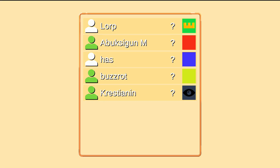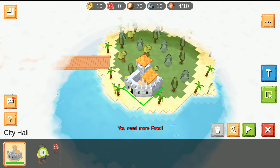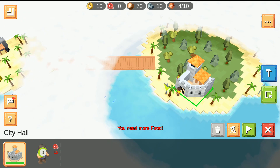Welcome back guys, this is BuzzRot and we're back with another RTS Siege Up video. Today I have a very special game for you — a multiplayer free-for-all featuring LORP, Abakusain, Haz, and myself as BuzzRot. Abakusain is actually the developer. He's playing red, I'm yellow, Haz is blue, and LORP is green.